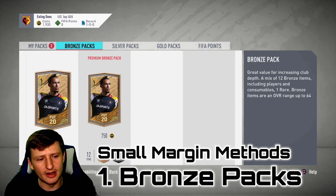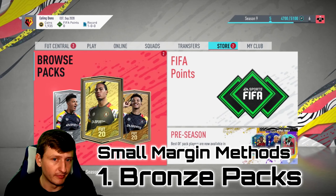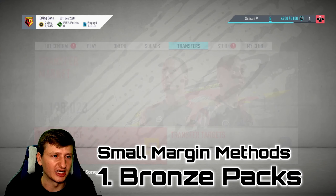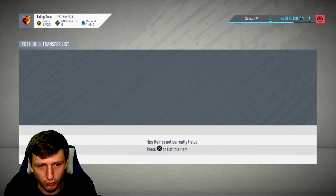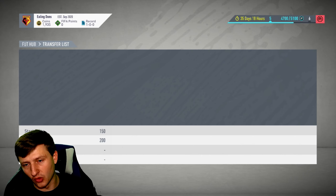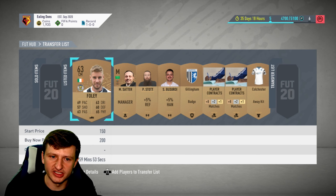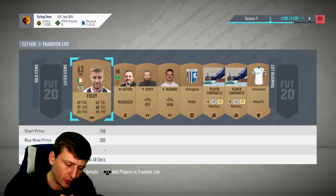With the bronze method, you buy a bronze pack for 400 coins and then flip it — you sell for the minimum possible. We made one bronze pack purchase and sold four of the five players. One was a Premier League player and we ended up selling for 1,400 coins, so it can be beneficial.